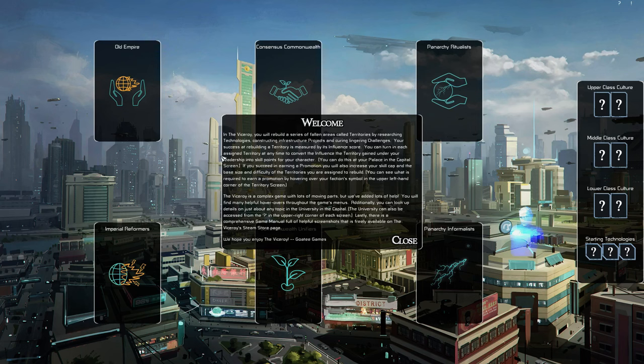It gives a nice welcome screen. In The Viceroy, you rebuild a series of fallen areas called territories by researching technology, constructing infrastructure projects, and curing lingering challenges. Your success is measured by an influence score. You can turn in each assigned territory to convert influence into skill points for your character. The game includes a comprehensive manual on the Steam store page, plus in-game hover-overs and a university encyclopedia.